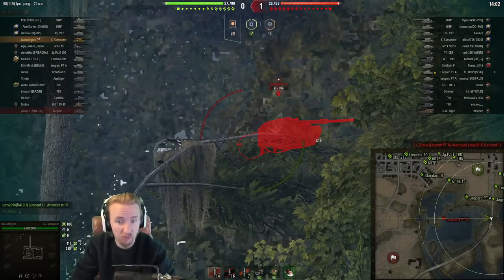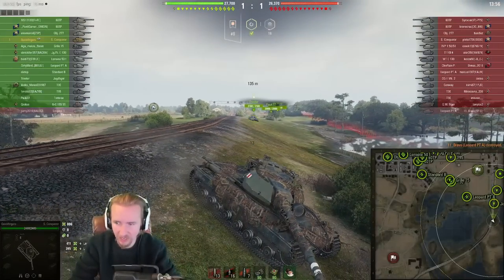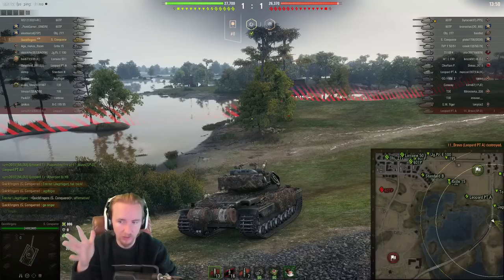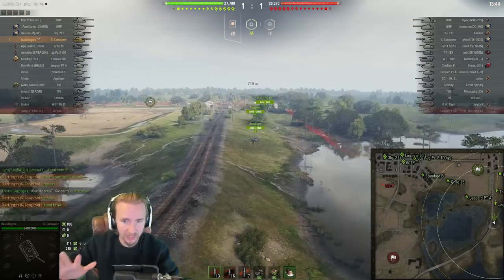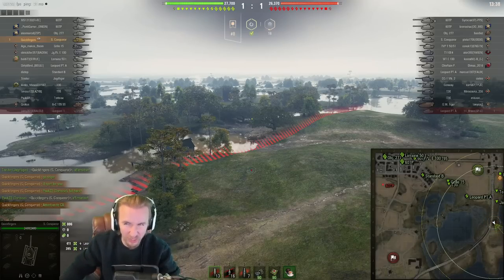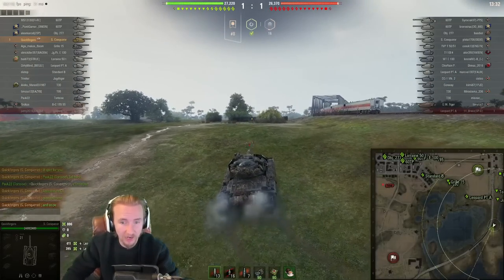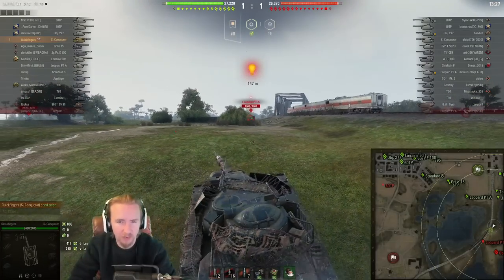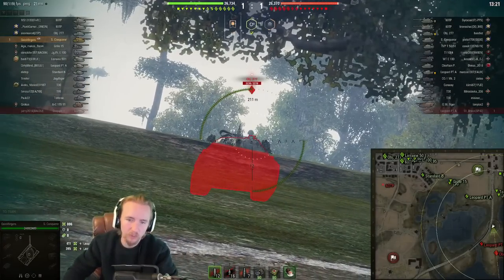The turbo also really helps with the reverse speed on the Conqueror. That's a savage start to this game — did we actually Ammo-rack that Leopard Prototype, or was that somebody else hitting them at the same time? On Live Oaks in the Super Conqueror I want to go hull-down on a ridgeline. I've got two tier 9 tank destroyers here who want to support this flank, but it's probably best if they go back and hide behind the bushes while I hold the front.